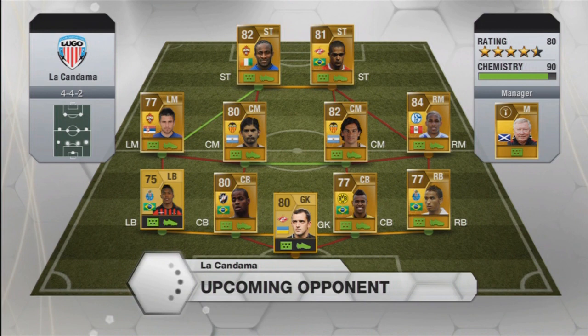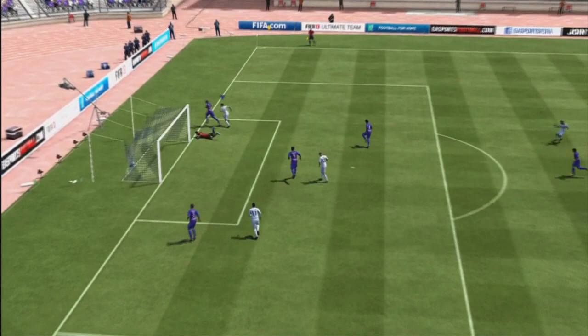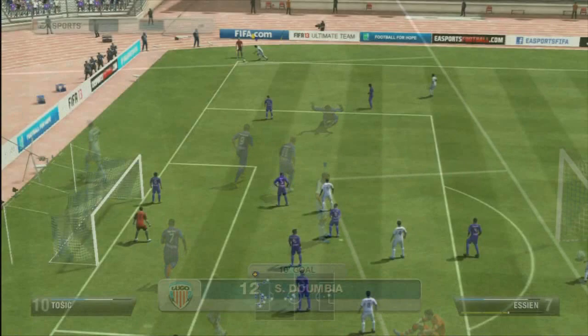I ended up playing one last game to wrap this episode up. This guy's got two very quick forwards — two great players: Dumbia and Welletin. He's also got Farfan and Tosic out wide, so a lot of pace. He makes a lot of mistakes with his keeper and I do punish him. You see here a lovely finish by Dumbia — off the post and in, no keeper would have saved that — he brings it all level. But I do end up going in front: Pepe with the header to make it 2-1.